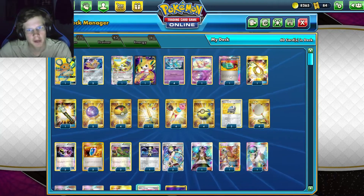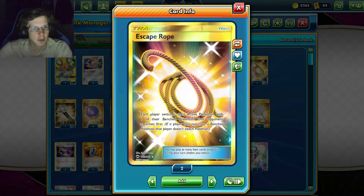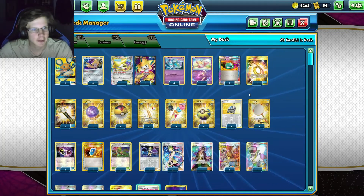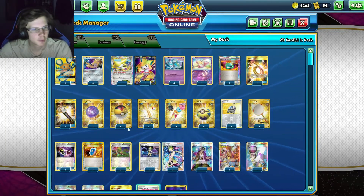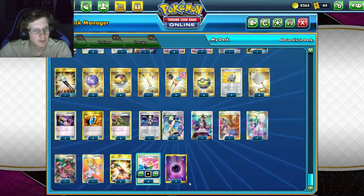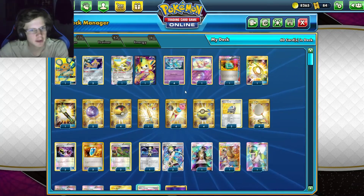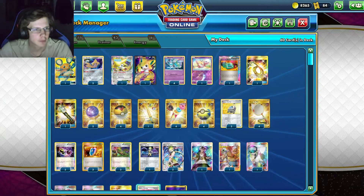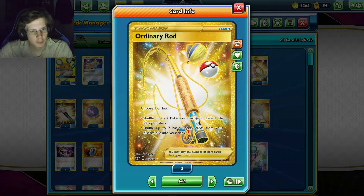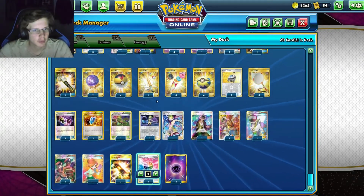Moving on to trainers. We got one Dowsing, one Escape Rope just for switching — basically acts as a Guzma if our opponent only has one Bench Pokemon. We got a Field Blower, some Fog Crystals which can get a basic Psychic energy, some Level Balls which search for everyone except Denene, some Quick Balls which search for everyone but we have to discard a card from hand. Ordinary Rod is good for shuffling Pokemon back into the deck and also reusing Energy.